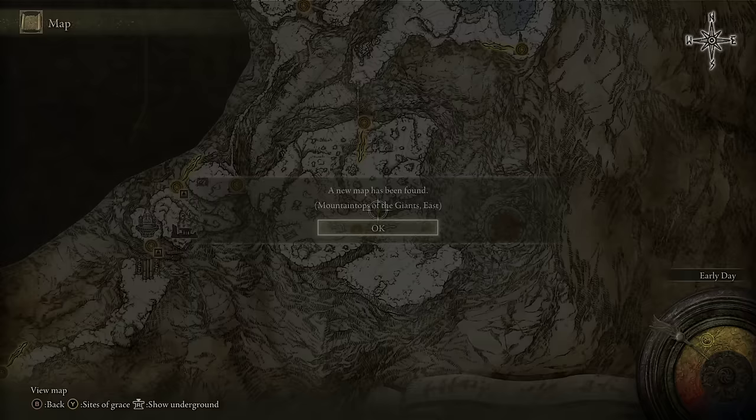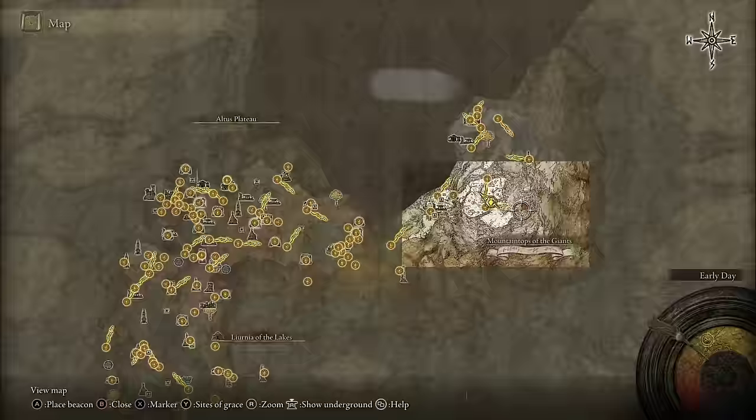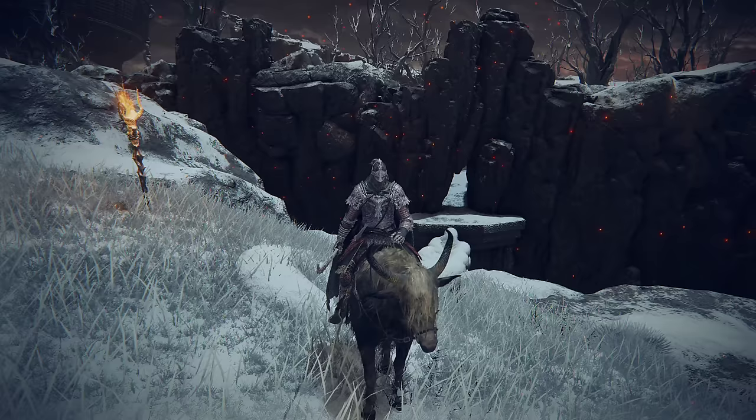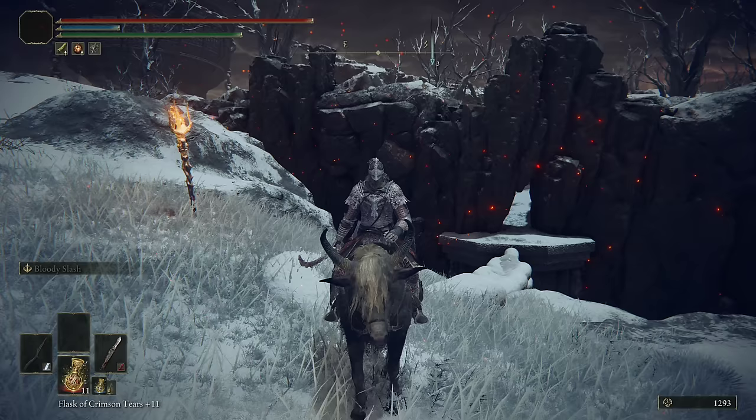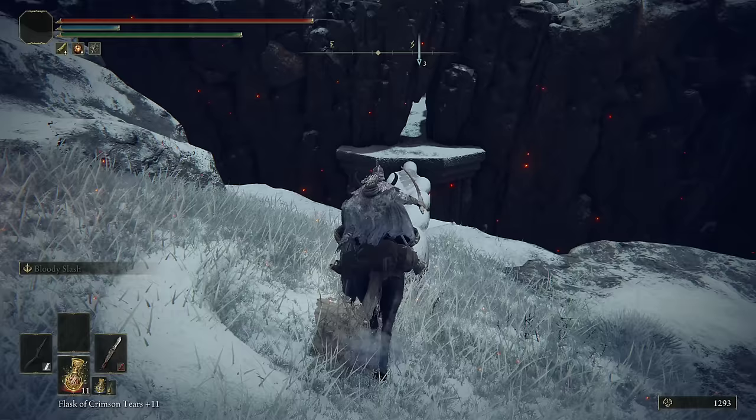Hey everyone, welcome to another Elden Ring boss guide. This time we're talking about the Fire Giant in the mountaintops. This boss is legendary and you find it right here in the southeast area of the mountaintops, just before the big burning cauldron up there. This boss fight is legendary for being a very big gatekeeper for people to continue on to further areas in Elden Ring. In this video I'm going to talk about my strategy for taking this down.